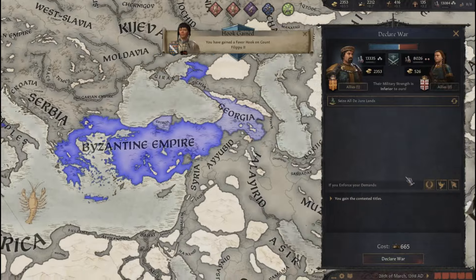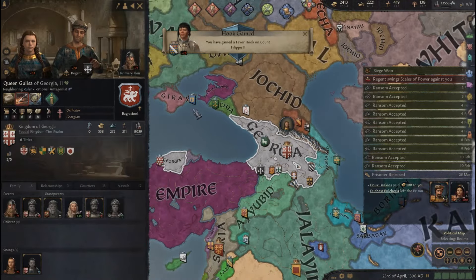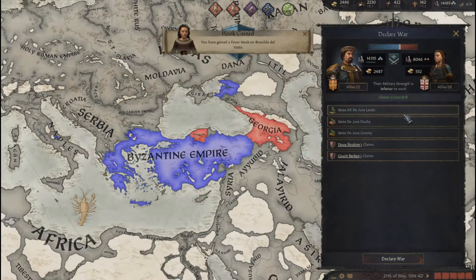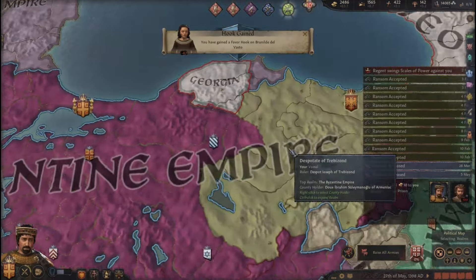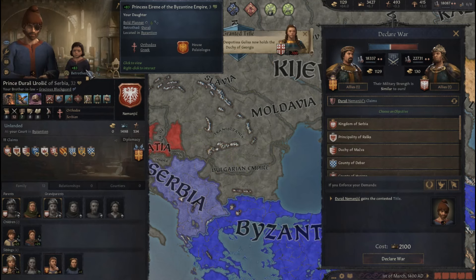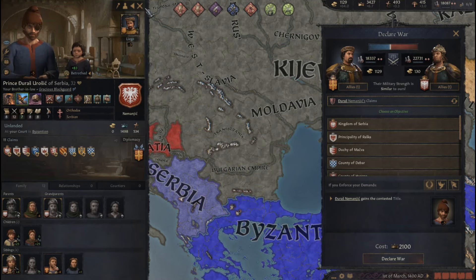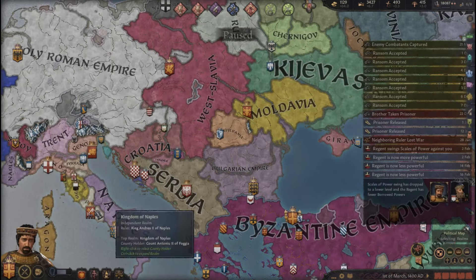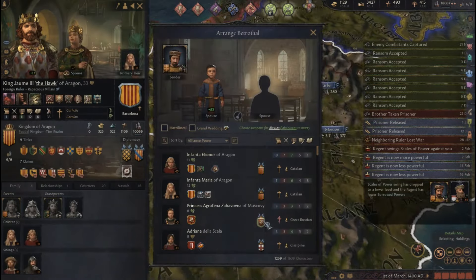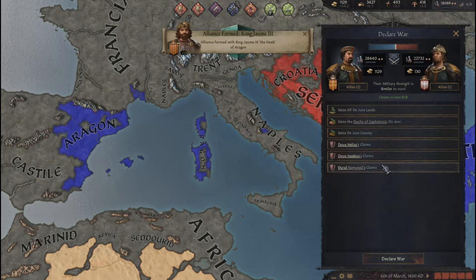Only one big kingdom remains that threatens me somewhat — Georgia, which has won its civil war but is still weak. I might be able to win this fairly quickly. One of my courtiers betrothed matrilineally to my daughter, who has a claim on Serbia. I just need allies and I can take Serbia over. Aragon or Moscow? I think Aragon — and Serbia will tremble in fear.